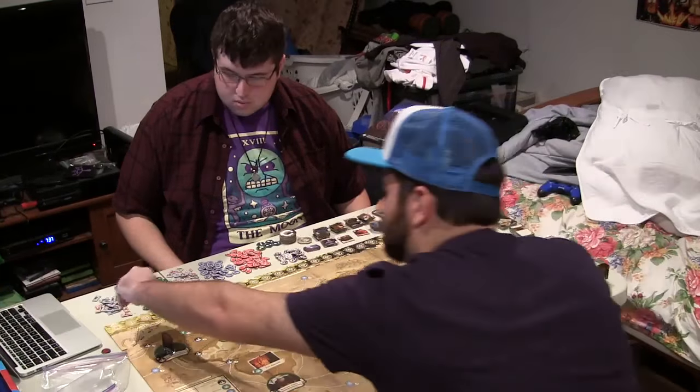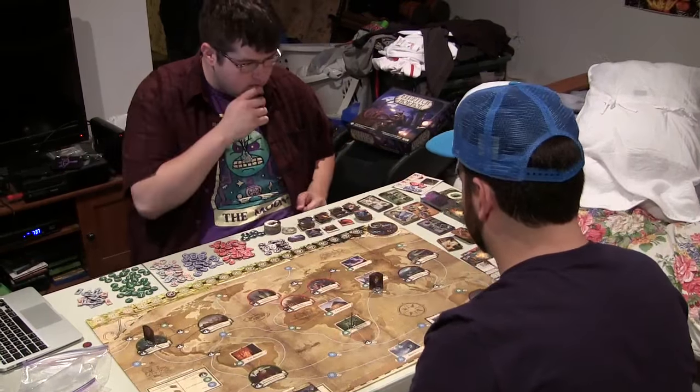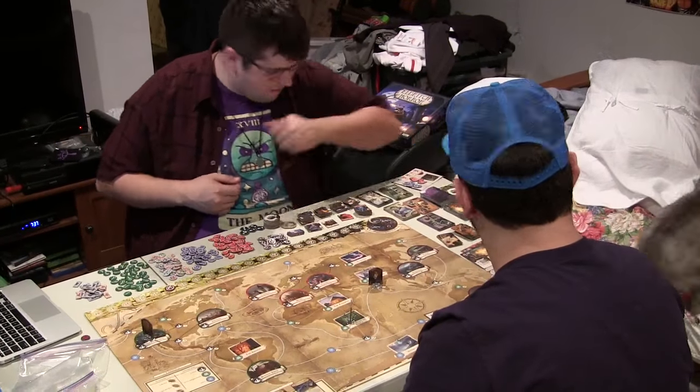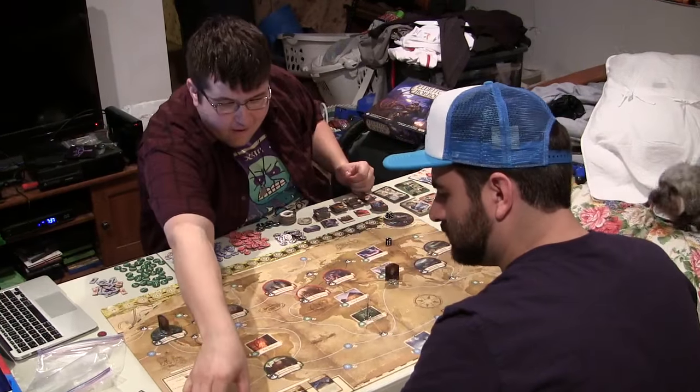Though the lose condition is pretty much the same in all of these — some big scary thing from another dimension is going to come and cause chaos. Players move their investigators around the world, encountering various events in different locales to develop their stats, find clues, and eventually solve mysteries which can help them prevent that game's Ancient One from waking up. Much like the humans in Fury of Dracula, on their turn they can move between cities, gather items and resources, or recover their health, but each of their turns ends with an encounter that's different based on the different locations that they're in.